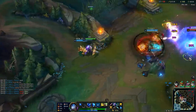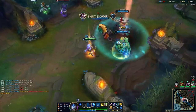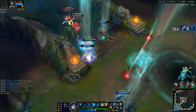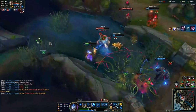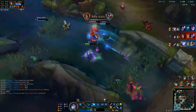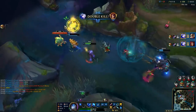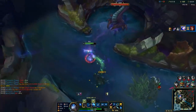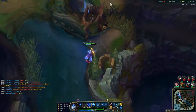Hey, what is going on guys? Our Zedstalf here, and in today's video we're going to be taking a look at around 15 mistakes that low elo AD carries make. I'm also doing a giveaway right now for the new Pretty Kitty Rengar skin, because I'm part of the League Partner Program. I was given a bunch of codes to give away, so I'm doing that giveaway over on my Discord server and also on Twitter. The links will be down in the description.